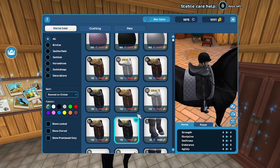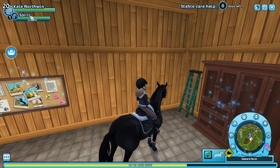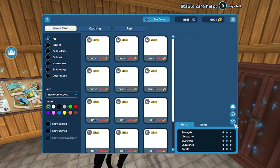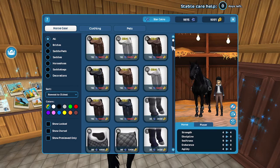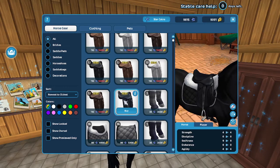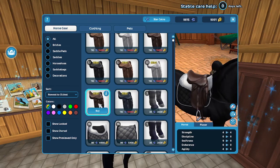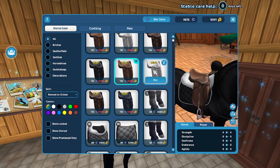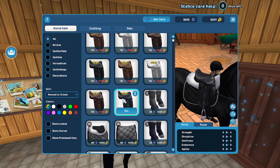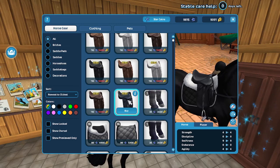These saddle pads feel like the start of a new era for Star Stable — they're actual dressage blankets and they actually clear the withers, which most saddle pads don't do and I find so realistic. The new saddle in the global store is the Silver Twilight Dressage Saddle, versus the Silver Baroque Dressage Saddle I already have. They're very similar, but the new one looks more gray than black and is a plainer design without the baroque detailing.